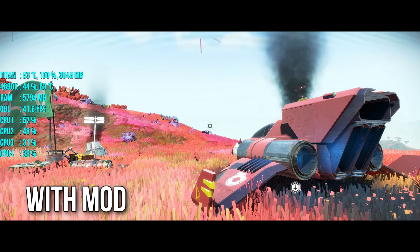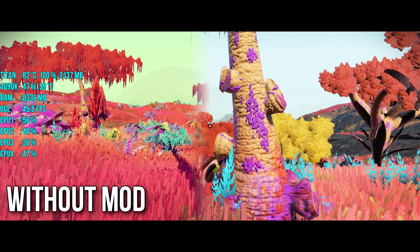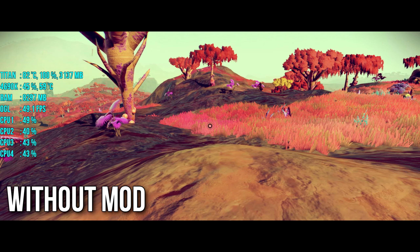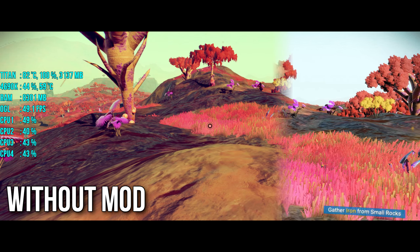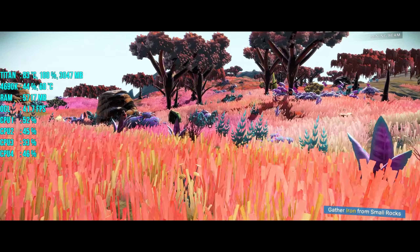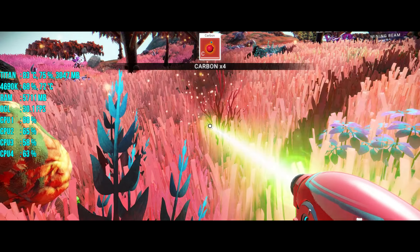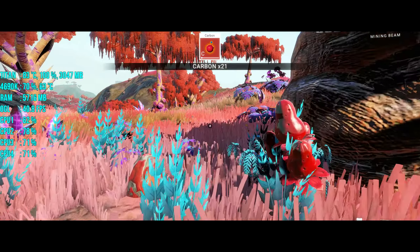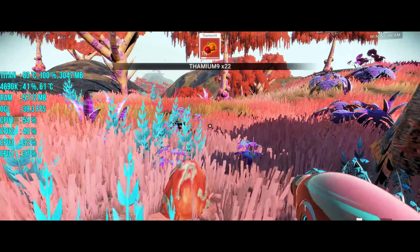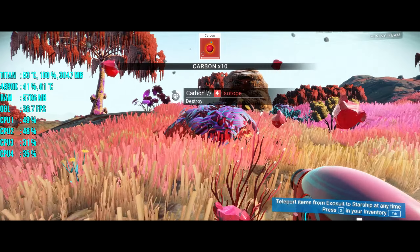The third mod I used is called Internal Resolution Multi Parts. What it does is upscale your resolution, because this PC port has some issues with resolution — sometimes it will not render at your native resolution for some reason. You can use this mod to force a resolution to render at, and you can also upscale the render resolution based on the current game resolution.